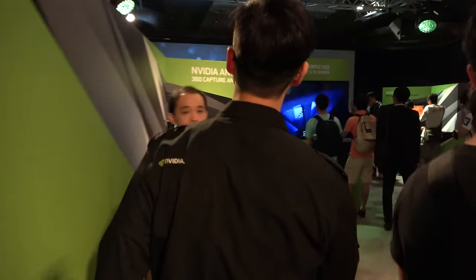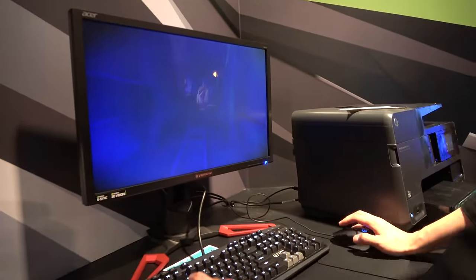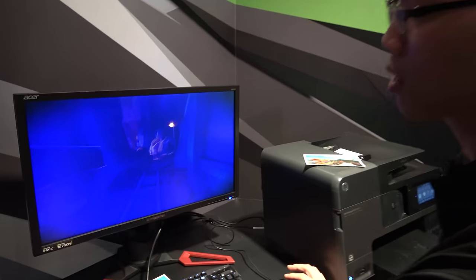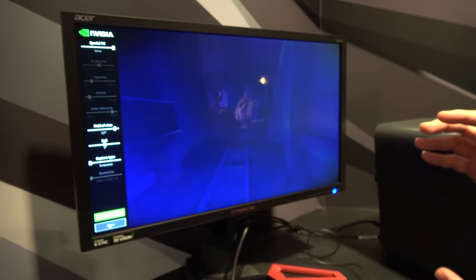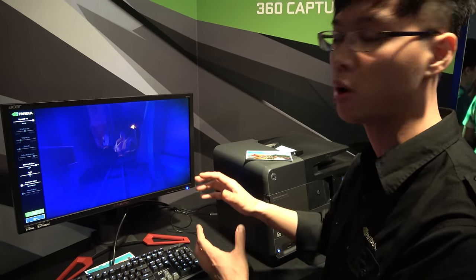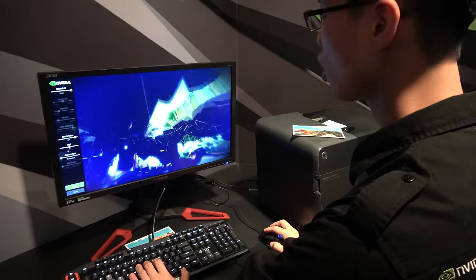We can see here — this is Ansel. This is actually a real game called The Witness. What we're doing is bringing up the Ansel feature: we press the hotkey and bring up this unique user interface. The game is originally designed as a first-person point of view, but with Ansel we can control the camera freely and get completely outside of the game world.